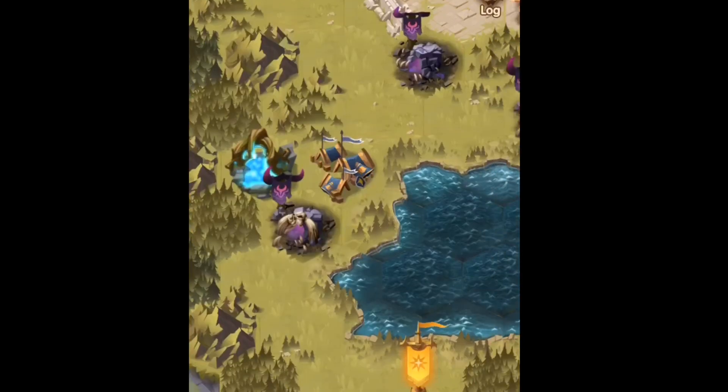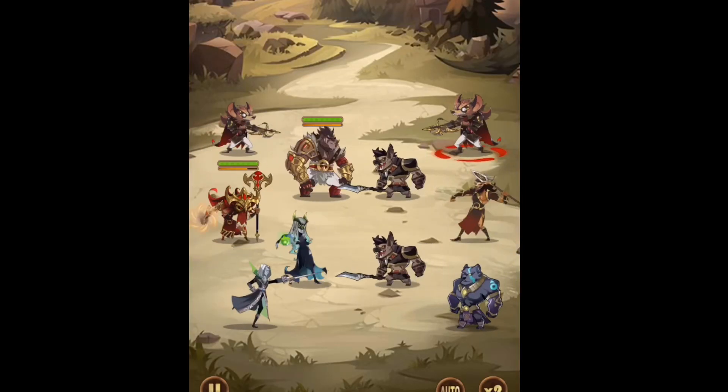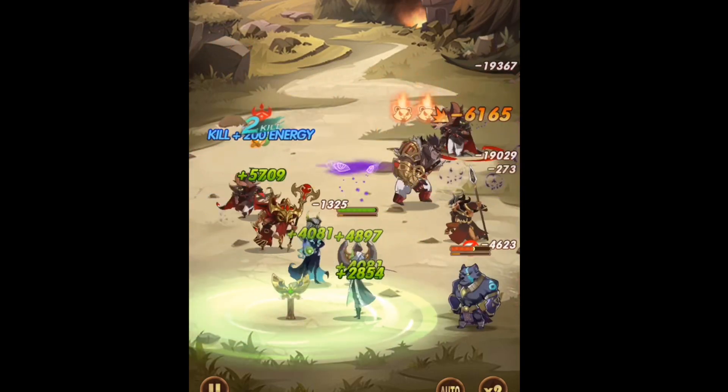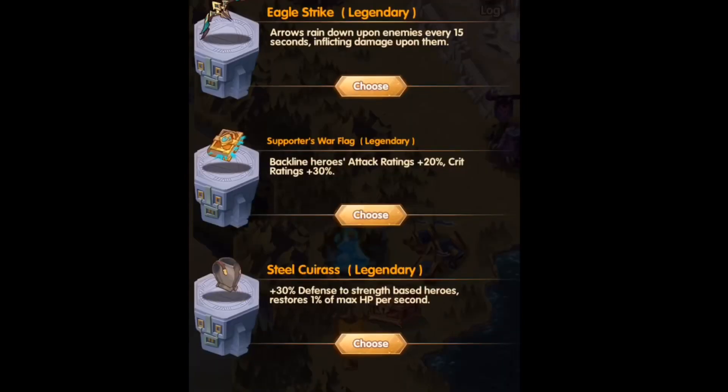The next one we have to do is this one here, because we can't get past it until we do. I'm going to be using the same team again. I'm going to try and save my heroes' ultimates until I actually need to use them — save those until I get to a battle where it's getting too hard. Once again, you get another choice of relics. My heroes are more than capable of completing this without relics, but when you guys do this, there are going to be certain relics that you want more than others.